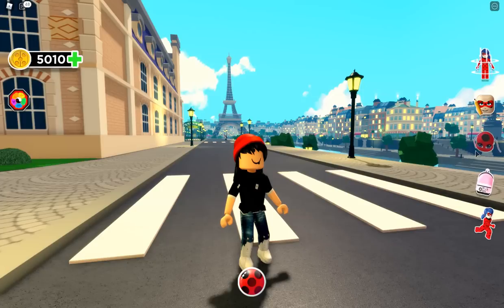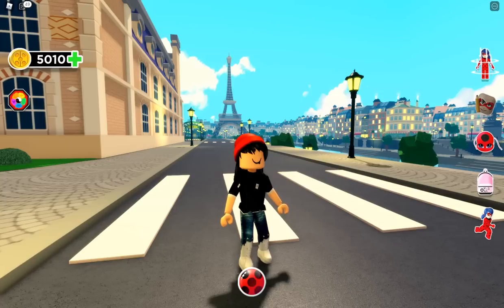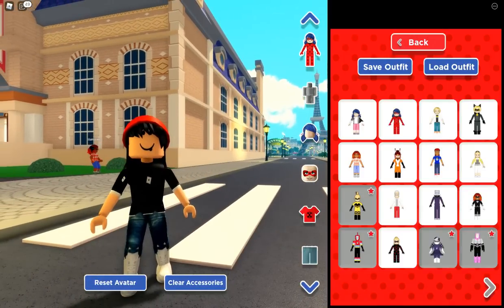This first button looks like a teleporter — here are all the different places you can go. The next button lets you customize your character: your sticka, backpack, and actions. Let's go ahead and change your character.